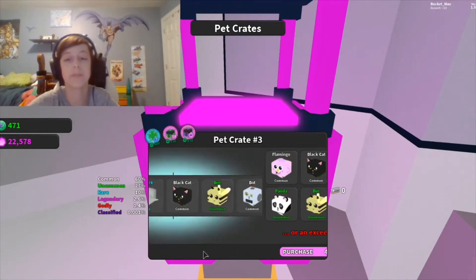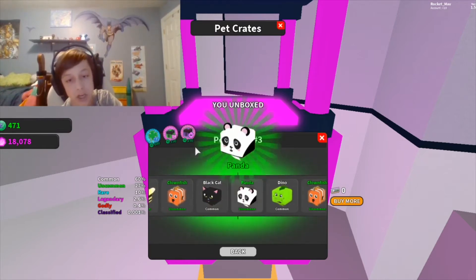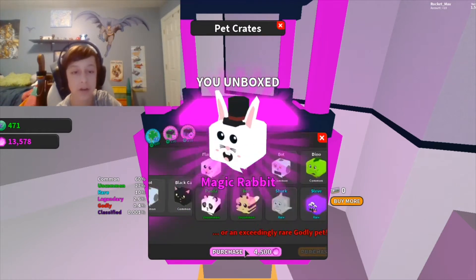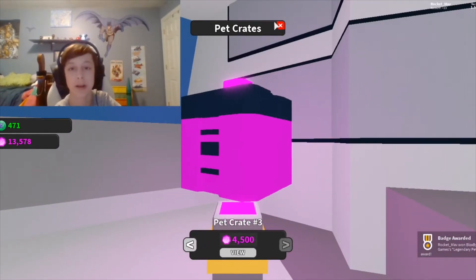You can get a bunch of random stuff — it's obviously common, uncommon, rare, epic, and legendary. Classified is like 0.001 chance. Oh, legendary! Let's go! A legendary is really really low odds — I literally just got an achievement for winning a legendary. Let's go!